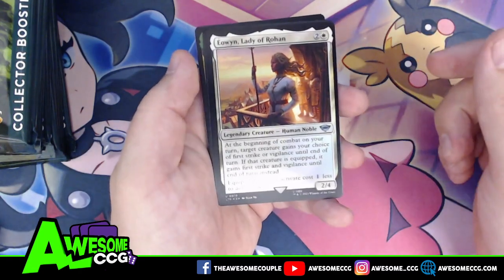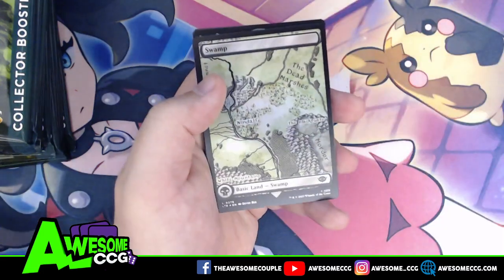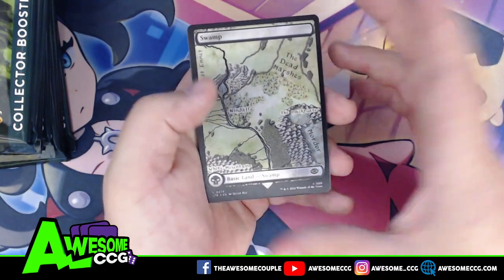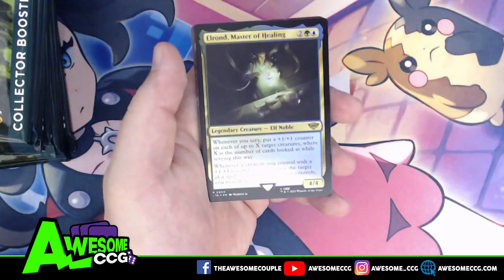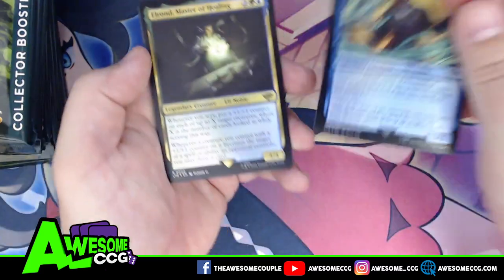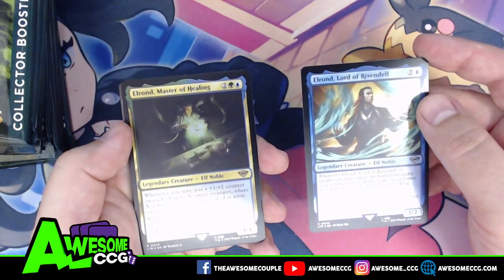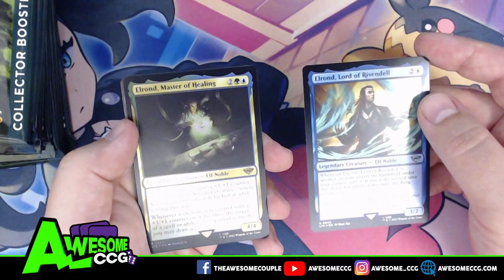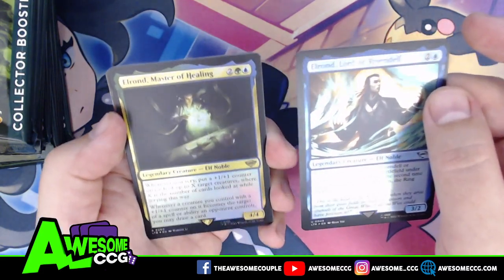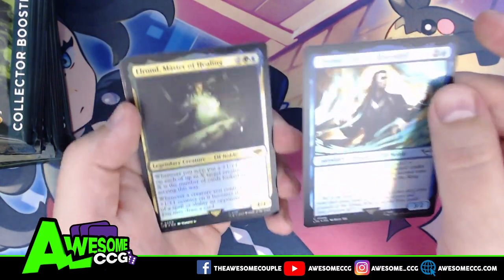Éowyn Lady of Rohan, Elrond Lord of Rivendell — there are a lot of legendary creatures in this set, just so you know. Here's a swamp: the Dead Marshes. And Elrond Master of Healing — we'll review this for a moment. We have an uncommon Elrond card and a rare Elrond card with different full names. If you want to play both in a deck, yes you can, and they could both be on the battlefield at the same time since they are technically different cards.